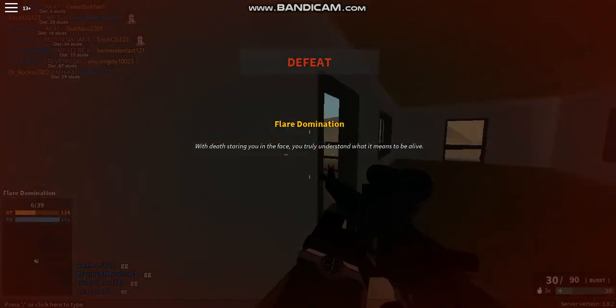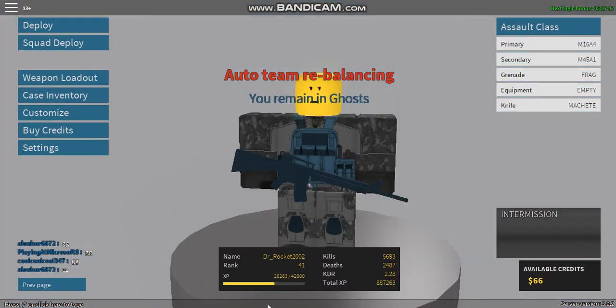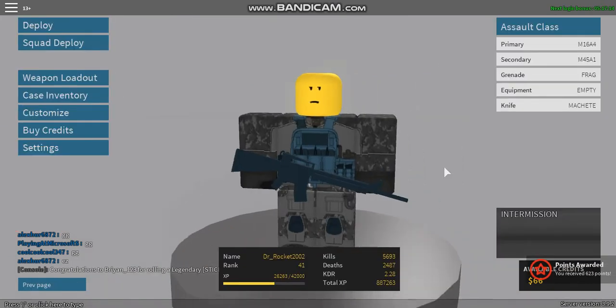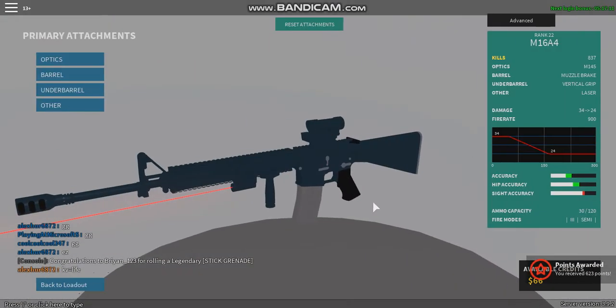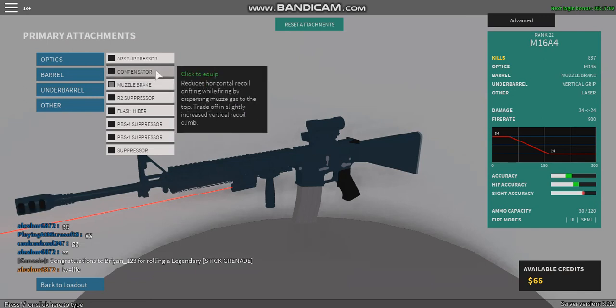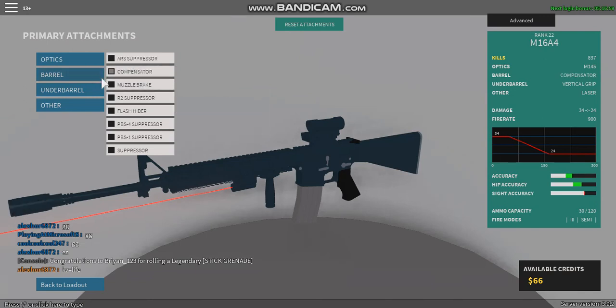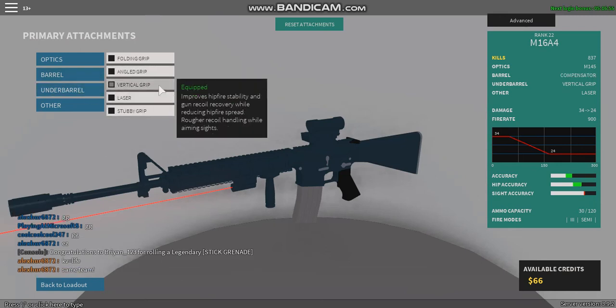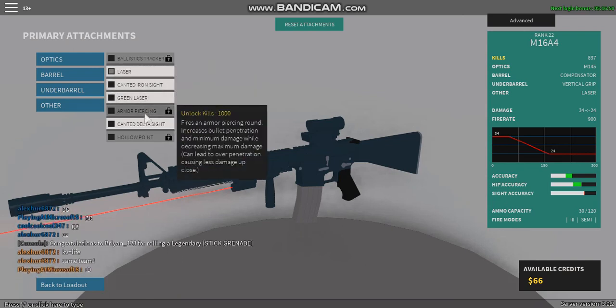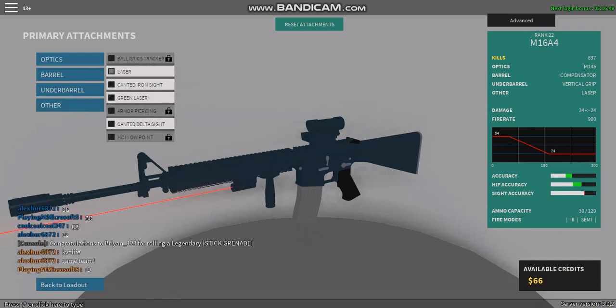The best attachments for this weapon to choose from would be the M145 for the optics, muzzle brake or compensator for the barrel, vertical foregrip on the underbarrel, and the red laser for the other slot.